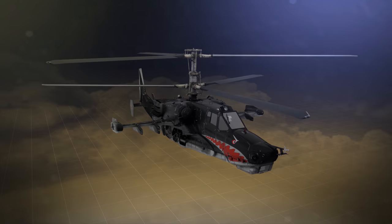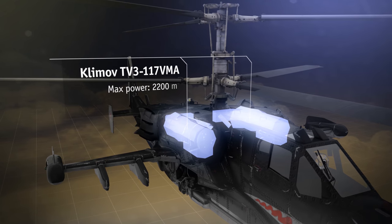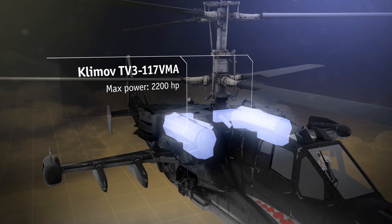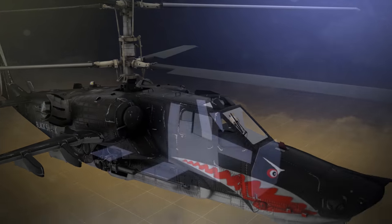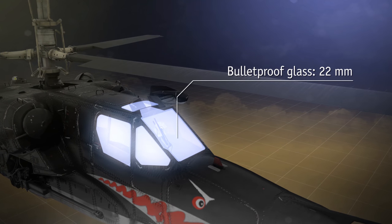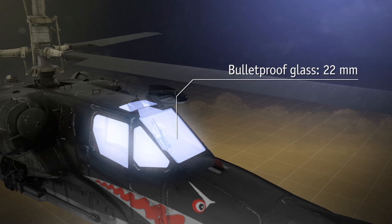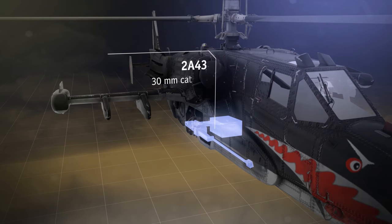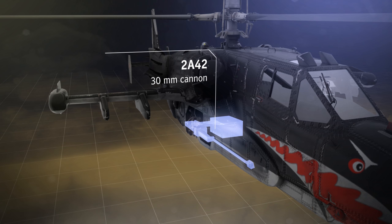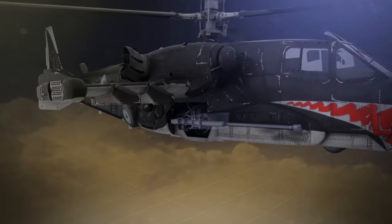It is lifted into the air by a pair of coaxial rotors driven by two engines, each with a capacity of 2,200 horsepower. Aluminium armor covers the cockpit and fuel tanks, and the cabin is protected by 20 mm of bullet-proof glass on three sides. There is only one pilot controlling the machine, and the forward-facing armament is represented by a 30 mm quick-firing cannon.